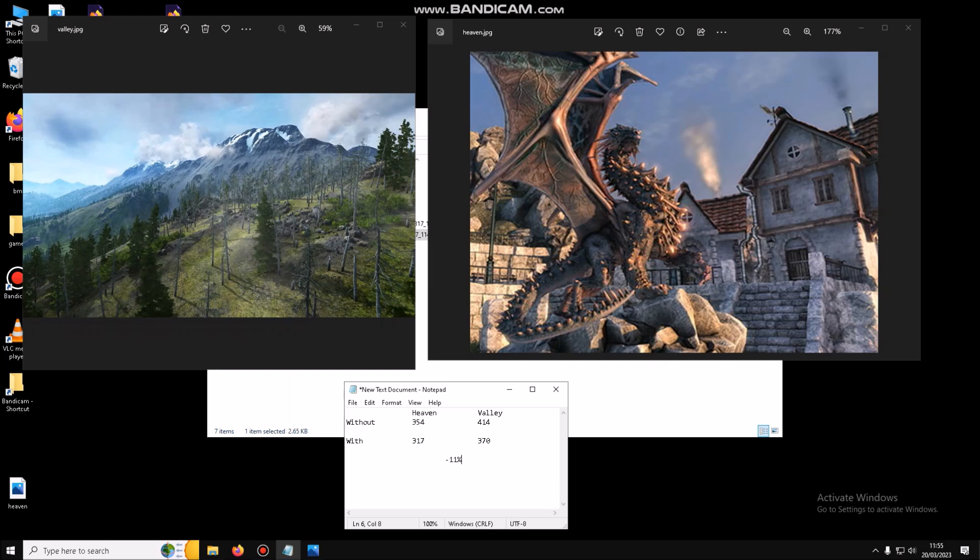Here are the results after running Valley and Heaven. Without Bandicam recording, Heaven scores 354 and Valley scores 414. With Bandicam recording, Heaven scores 317 and Valley scores 370. That translates to a downshift in graphical performance of about 11% when recording with Bandicam, which you can assume applies similarly to the frame rates in the gaming benchmarks.